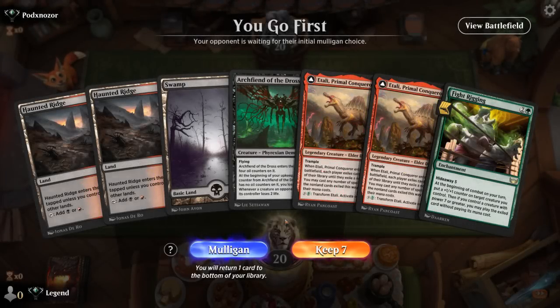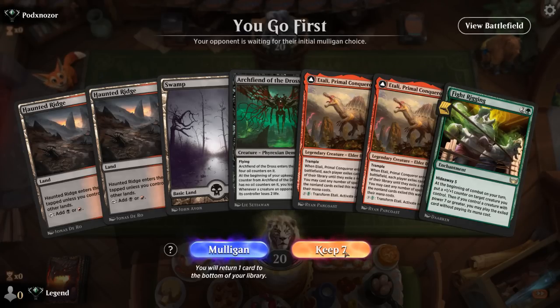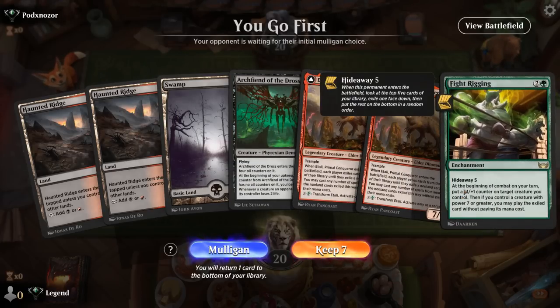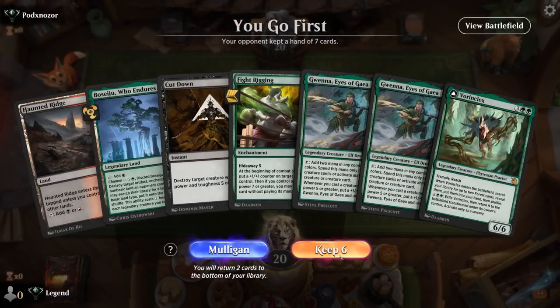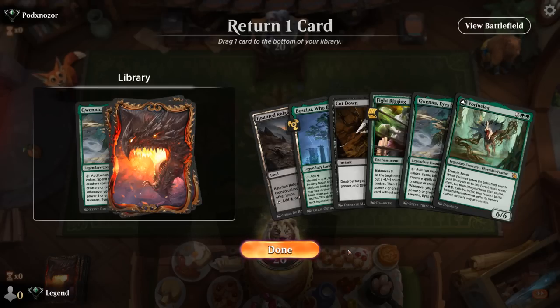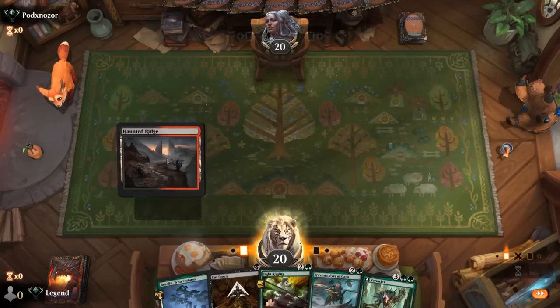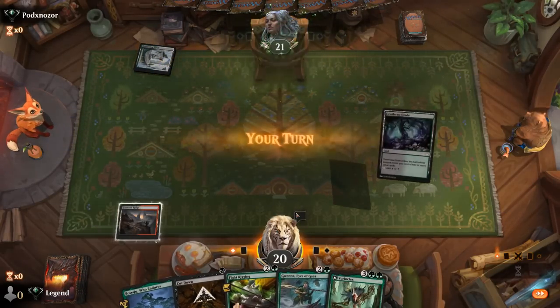Game 8: we're on the play. I see a hand with Fight Rigging and Shakedown Heavy and the lands to cast them, so I'm keeping on the play — less worried about having no one or two mana plays. We'll see if we want to Fight Rigging or Shakedown first. We're missing a green source for Fight Rigging, which is sketchy if we don't draw one in our first two draw steps. Having double Itali in hand also means our Fight Rigging will be less exciting — maybe a mulligan after all.